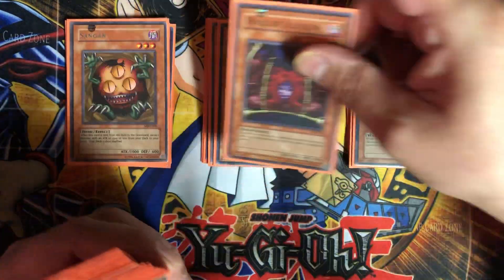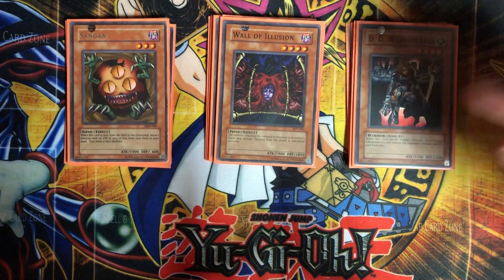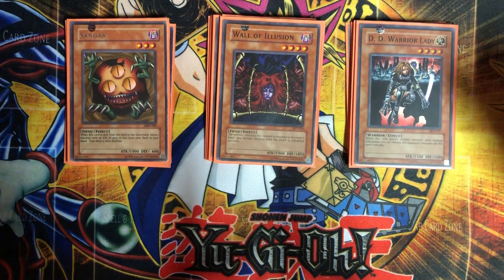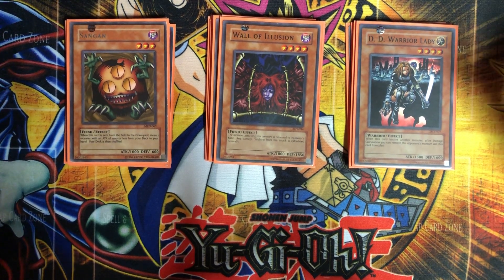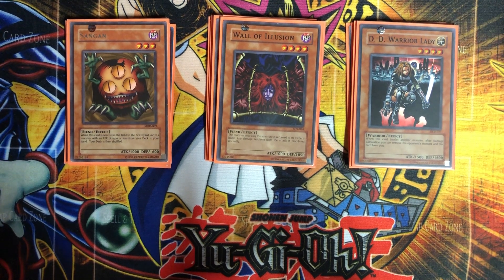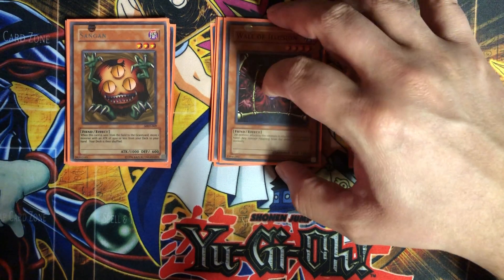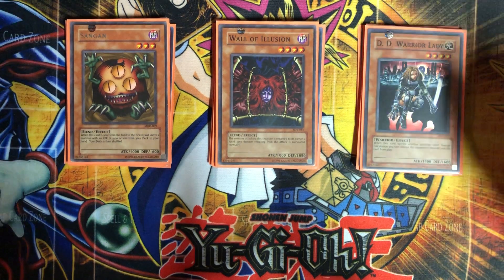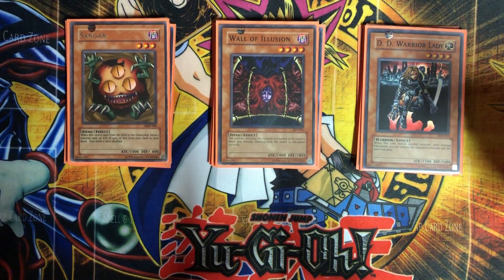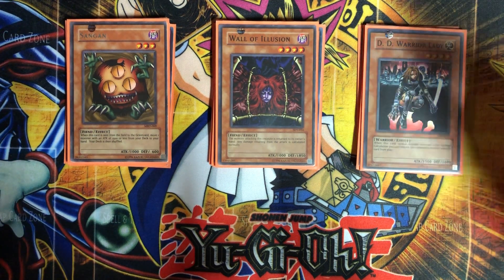We have one Sand Gan to search some of the dark monsters, and Wall of Illusion. What I like about Wall of Illusion is it has 1850 defense, and if your opponent attacks it, that monster gets sent back to their hand. So you at least know one card that's in their hand. If you had a Mind Crush set, you can feel confident targeting that card. Maybe if you have two Mind Crush set, you use one on that card and the other on something else.